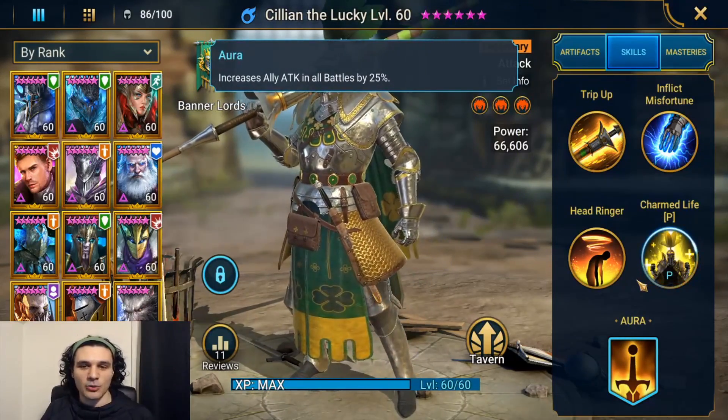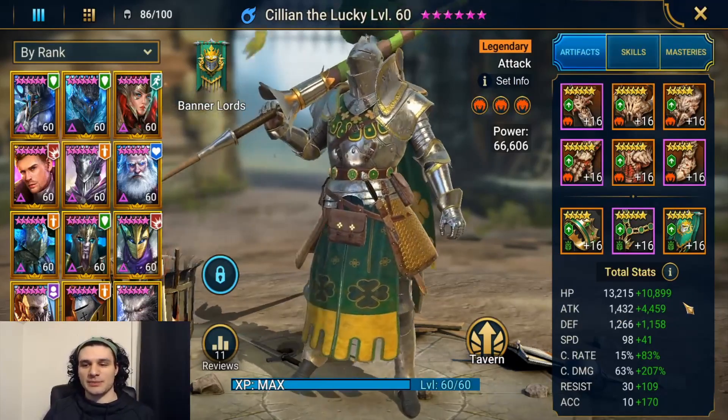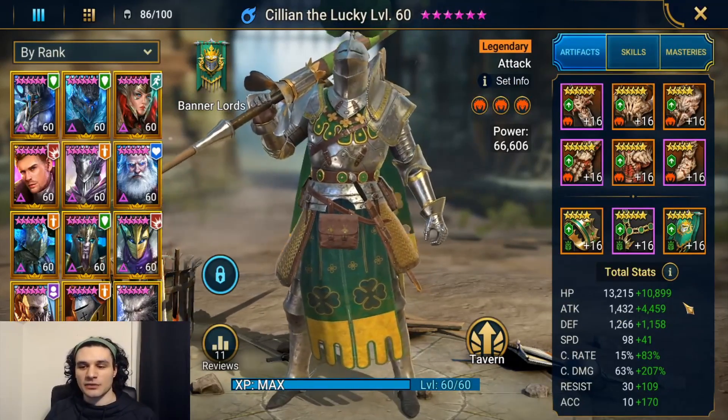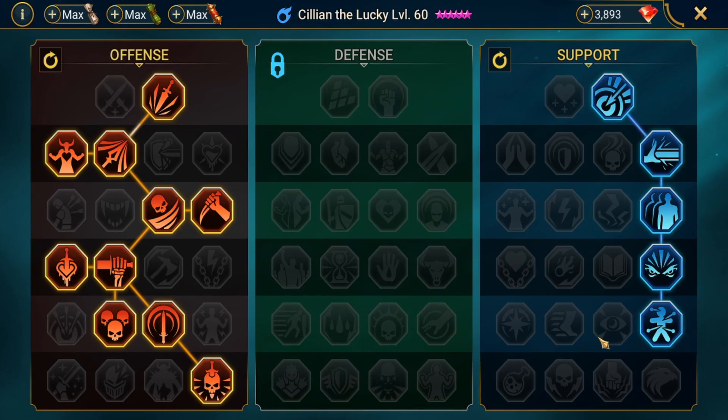I put three sets of Cruel gear on him. Total stats are: 24,000 health, 5,800 attack, 2,400 defense, 139 speed, 98% crit rate, 270% crit damage, 180 accuracy, and 139 resistance. For masteries, I elected to go with a one-shot build.